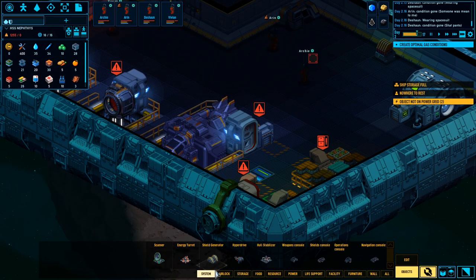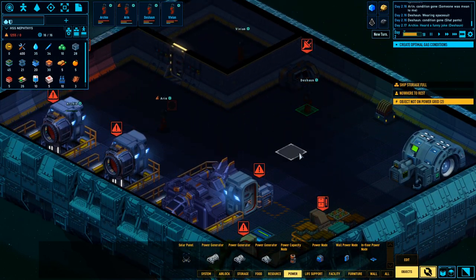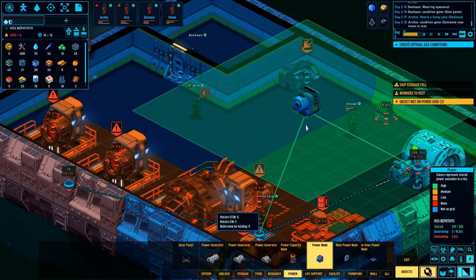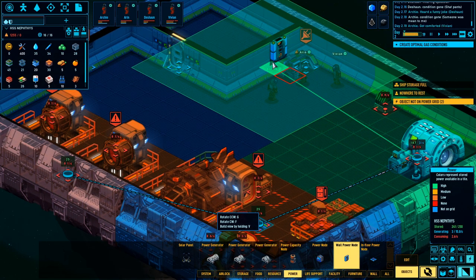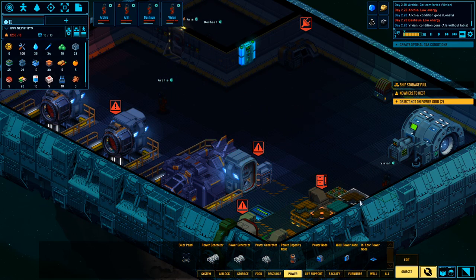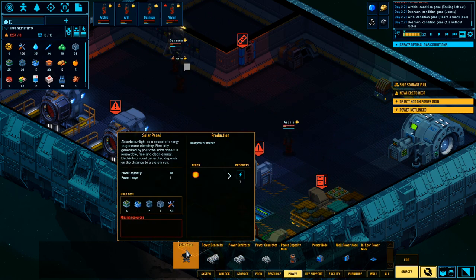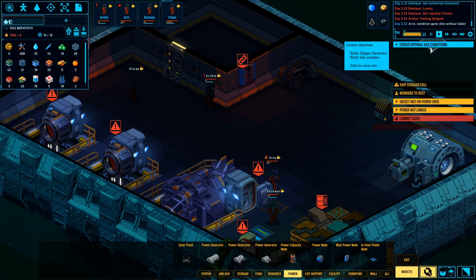System - hyperdrive, food, resource, power. Power generator, power node, wall power node. I think they built that outside. They're all wearing their helmets, so we're gonna slow this down.